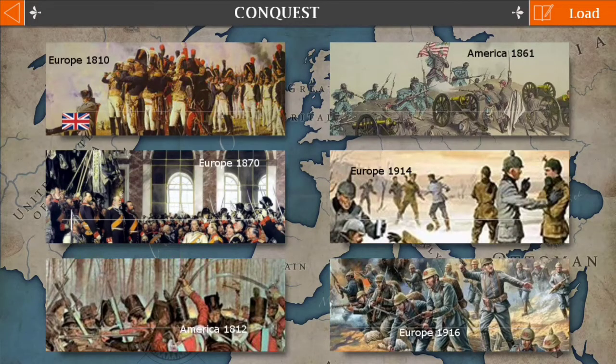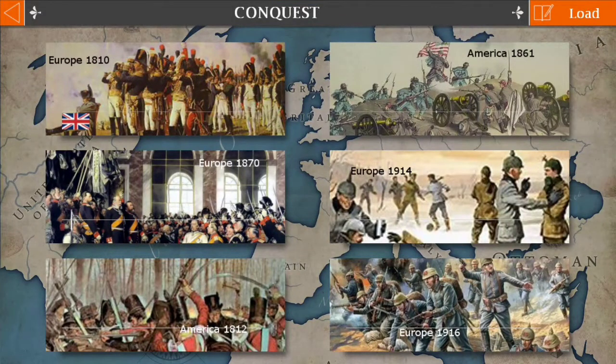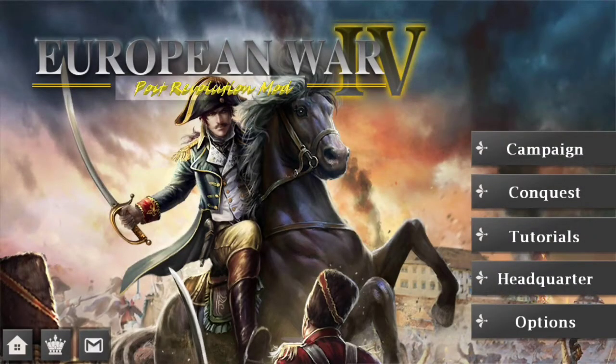It was 18-10 — somewhere in my mind I thought it was 1800, but there's not even an 1800 option. The mod was updated — it's now called the Post-Revolution mod instead of Era of Enlightenment, and there do appear to be more conquests. I don't think 1916 was on here before, but maybe it was. I'll need to go back and look at my mod review and see what all has changed. I hope that all of you enjoyed, and I will see you next time. Goodbye.